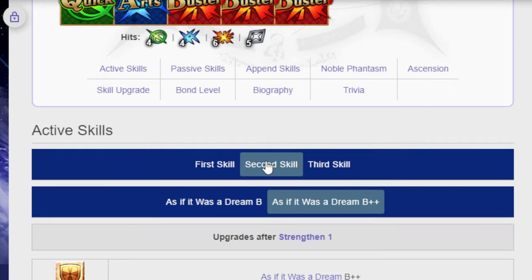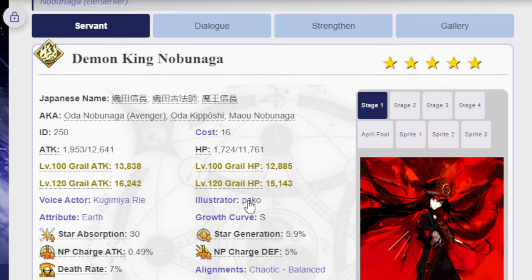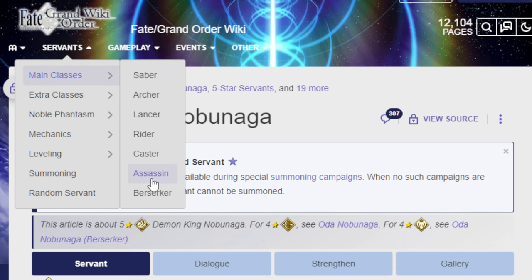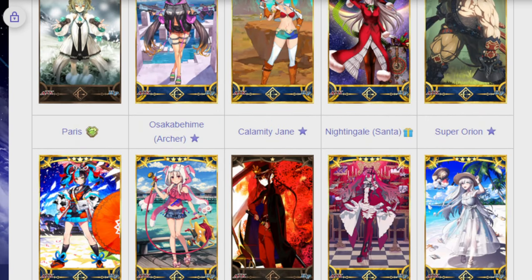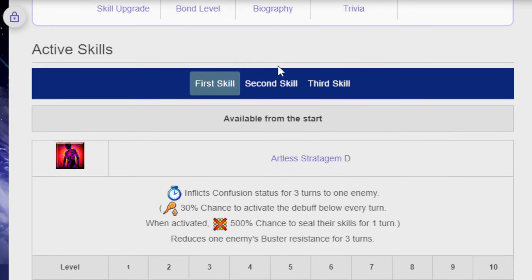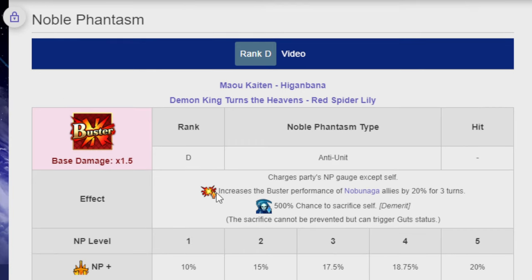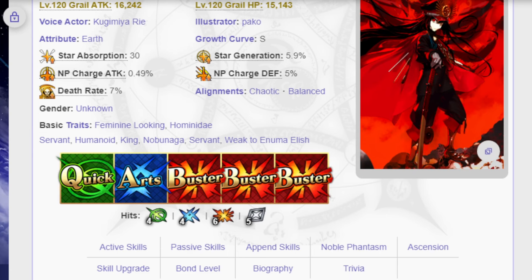Now that her buffs are on NA, I think that finally means she is good. She needed a lot of buffs — and technically these two buffs you see here aren't even the final buff Nobu got. She received an additional buff in the form of an entire support unit — Nobu Katsu — whose only purpose is to buff Nobunaga. He increases crit damage and star absorption, and has a Noble Phantasm that increases Buster performance for Nobunaga allies by 20% for three turns, then charges the party's NP gauge except for himself. So he gives her an additional 20% and a Buster performance buff — 10% at charge level 1, up to 30% at the final level.